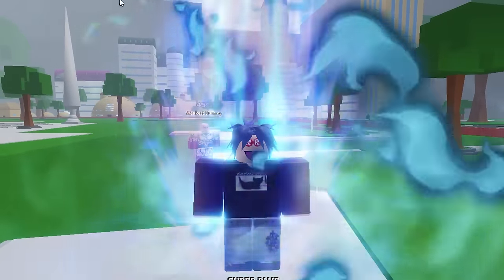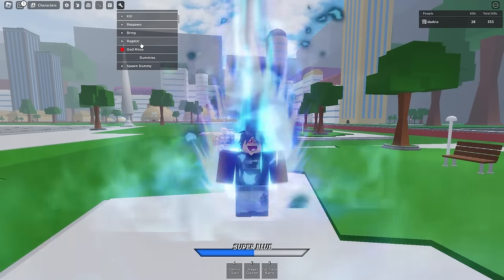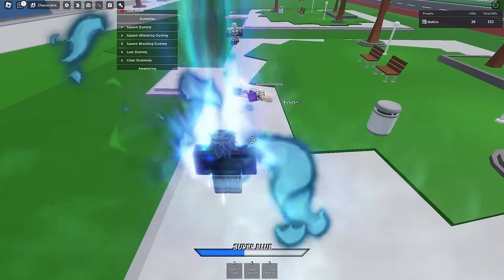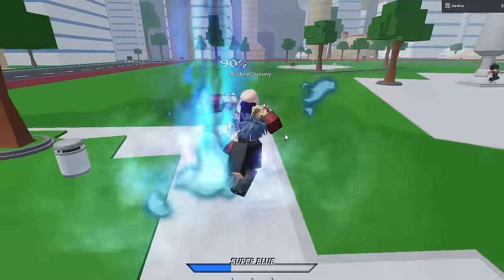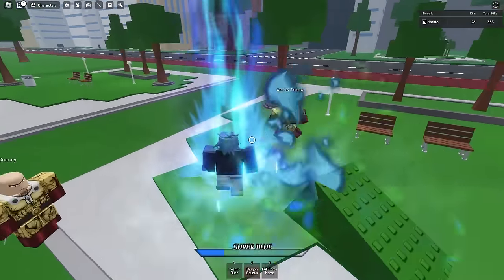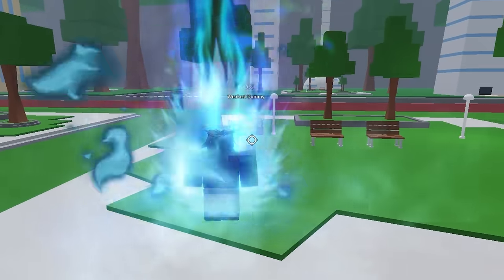The second move is a Counter Attack, so we're going to spawn in an attacking dummy. Let him get at it — counter him — and let's see how much damage that did. He's at 60, meaning it did 40 damage.